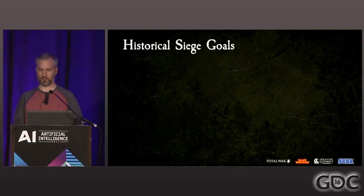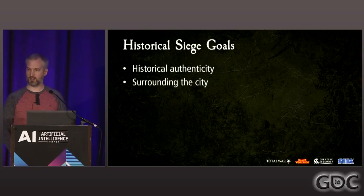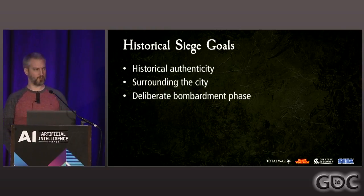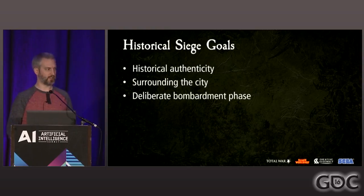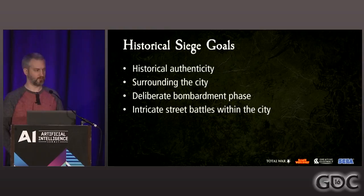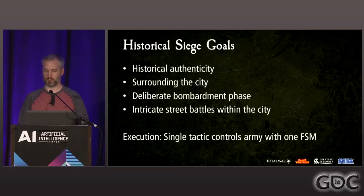In our previous Total War titles, our goals for siege battles were to be historically authentic or at least believable, to allow the attacker to physically surround the city, and to begin with a deliberate bombardment phase before entering. Once inside, there should be an intricate street battle. In Rome II and Attila, our two previous titles, these goals were executed by having the attacking AI use a single tactic — one finite state machine to control the entire attacking army.